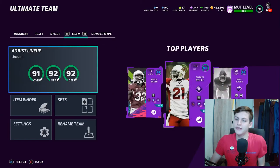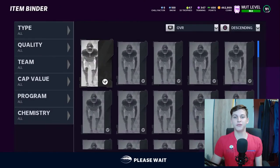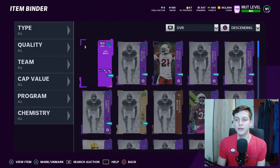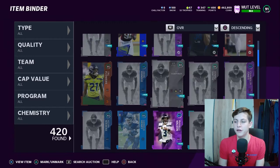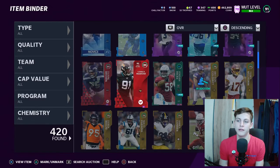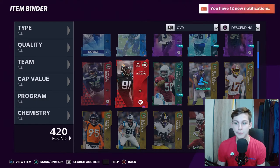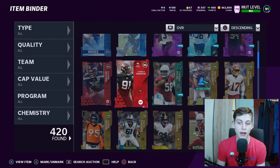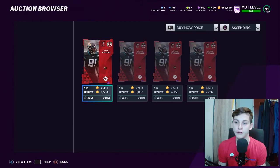The first tip is a very simple coin-making method. What you want to do is find a card in your binder that you want to sell — let's say it's Yannick Ngakoue — and you want to find out how much he goes for. Instead of going to the auction house and typing in his name, which takes a lot of time, you can press L1 to search the auction and see all the Yannick Ngakoue cards currently on the block.